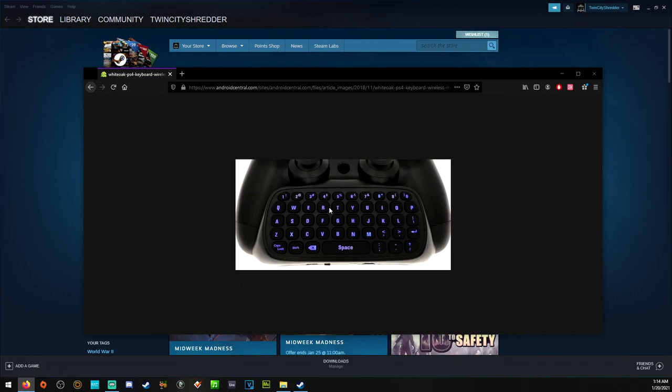I use a White Oak PS4 keyboard that attaches to the controller. You can use any one you want, but specifically this brand. The keys are active all the time, which is important when playing a game such as Hell Let Loose. If you use the one that has the arrow keys in this section, then you will have to remap those in big picture mode. You can find these on Amazon or eBay for about 20 bucks.